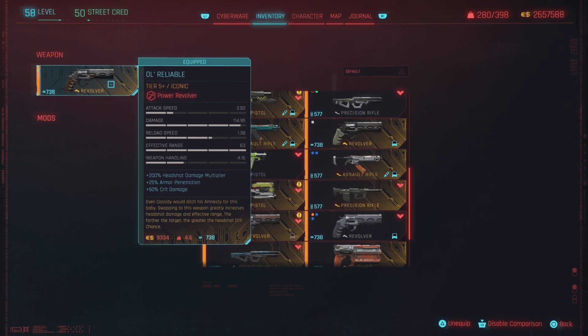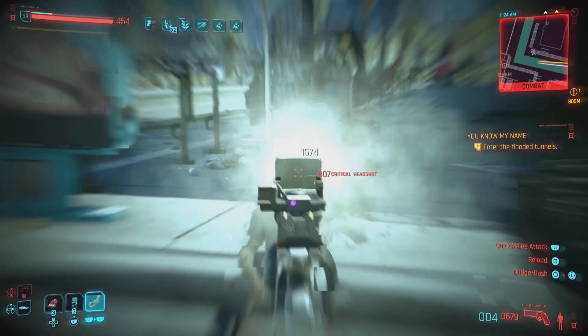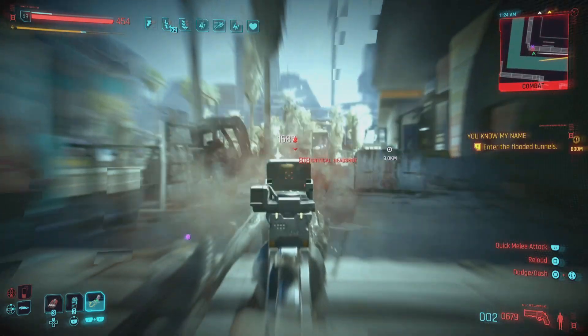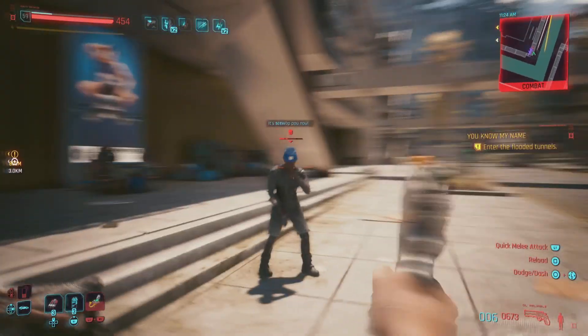After you finish taking him out, he's gonna drop the new iconic weapon called the Old Reliable. It's a power revolver and it is really cool. You're gonna get extra critical damage for headshots, so you get a better crit chance with this weapon. And here it is in person — critical damage and critical headshots come quite often with this weapon, like all the time.